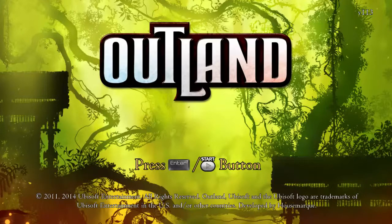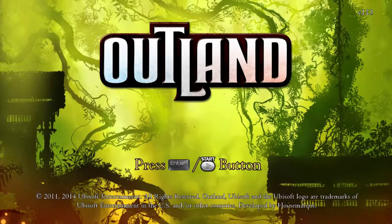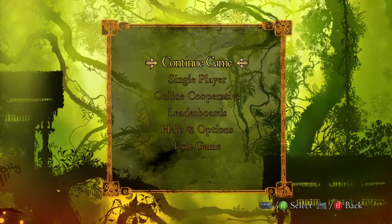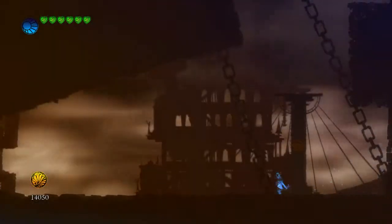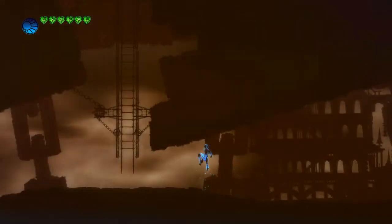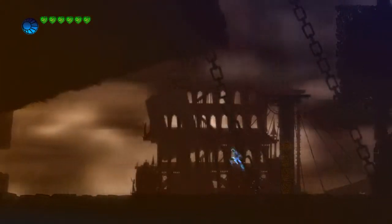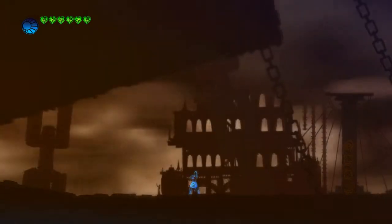Today I'm playing Outland, which got released for Linux back in February but I bought it this week because it's part of the Steam weekly sale. I played it a bit last night so we're going to remember how to do it. The controller uses A to jump, X to attack, and the attacks depend on the stick movement.